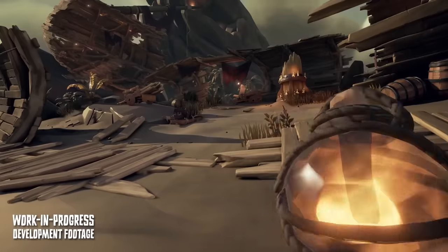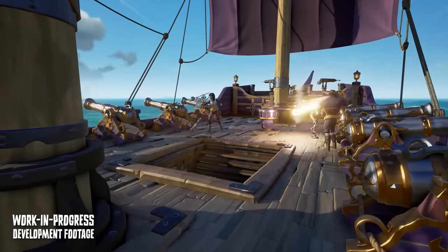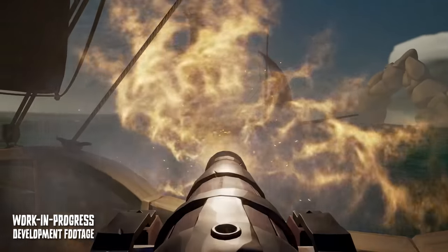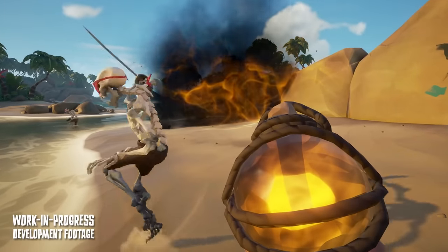And now one very unique item — the Bonecaller. A throwable item that summons skeletons anywhere you throw it. Want to board someone? Throw it on their top deck before taking the ladder to distract them with skeletons. But if they throw their own as well, both skeleton armies will be fighting each other aboard your ship. You can also use this for PvE and questing, or to keep a guard on your ship while you are solo on an island.